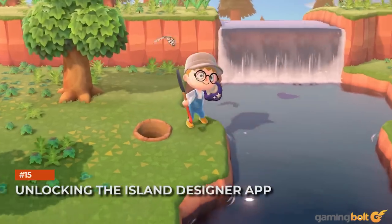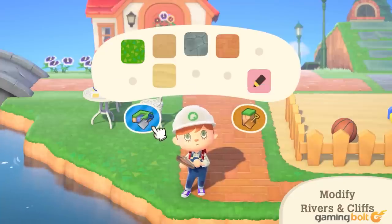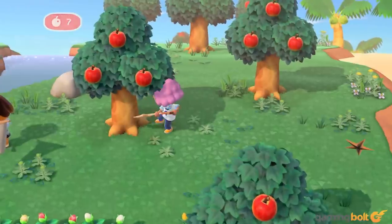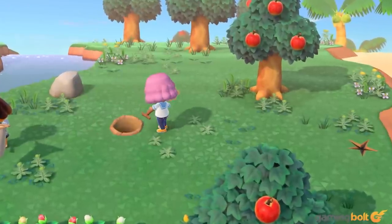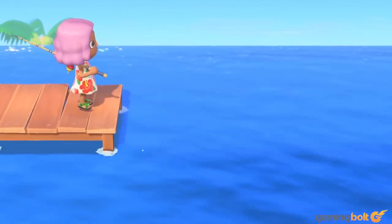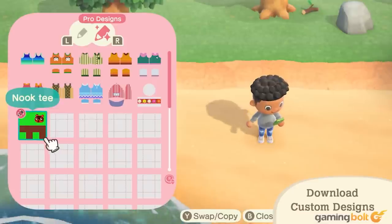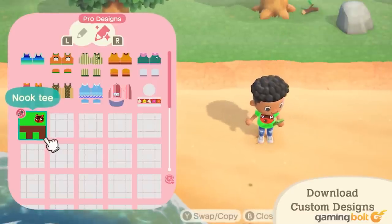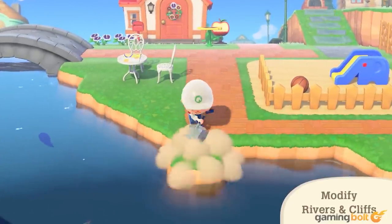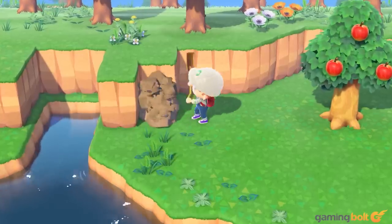Unlocking the Island Designer App. The Island Designer App is an end-game piece of content that helps for creating paths, demolishing cliffs, waterscaping, and the whole works. You'll need to increase the island's population, get more visitors, build more houses for residents, and complete some other events. Eventually the Island Designer App will unlock, but first you need to purchase different permits for different editing tasks. Waterscaping and cliff construction permits are 6,000 Nook Miles each and are easily the most essential, so get those first if you want to start tearing the island up quickly.